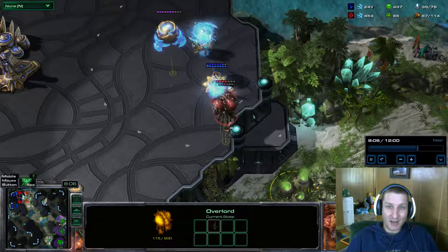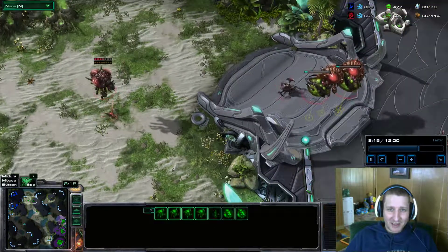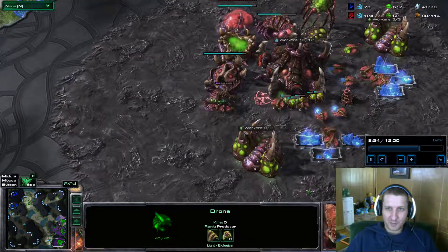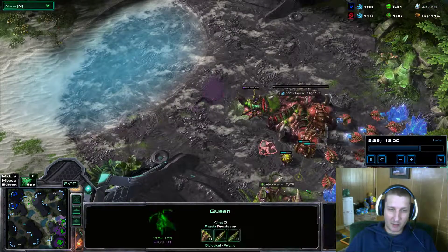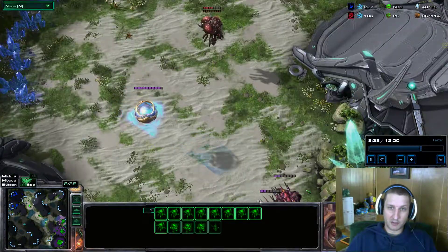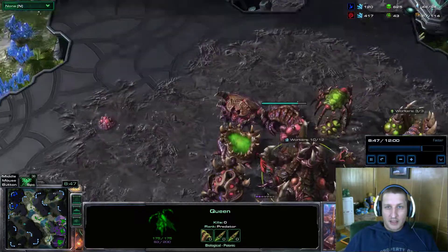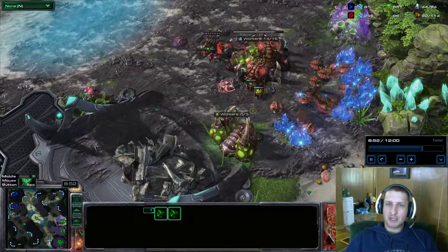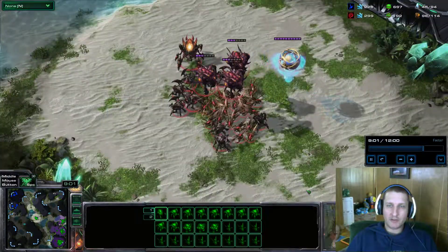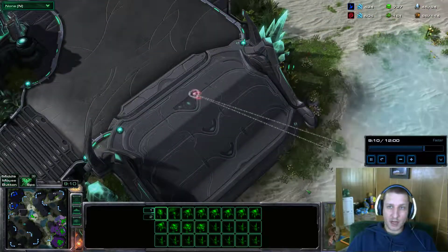He had two cannons, plus his mothership with the pylon — it was not good. I lost those lings in there and had one left. Now an important build note: when you kill that probe early, don't build the bane nest or the evolution chamber until after you deny him sight. Let him see your base, let him think you're rushing, then deny him vision so you can get those structures up — and he won't expect the drop lord with banes coming so quickly.